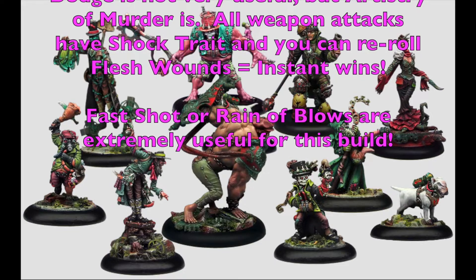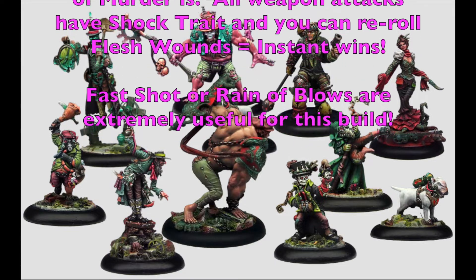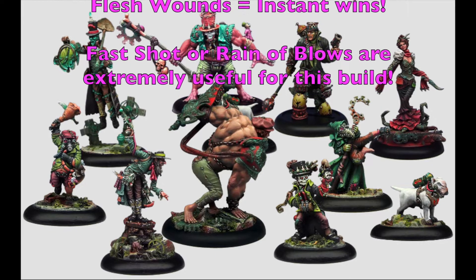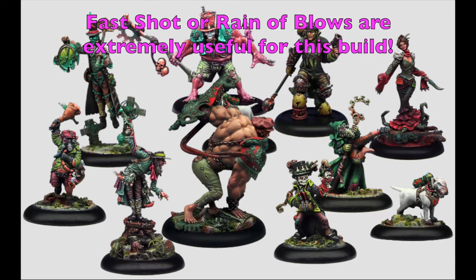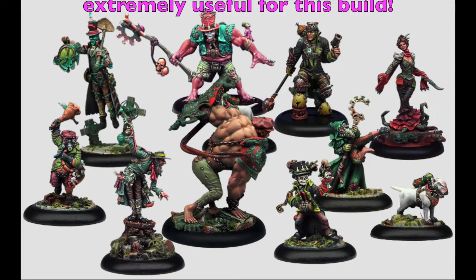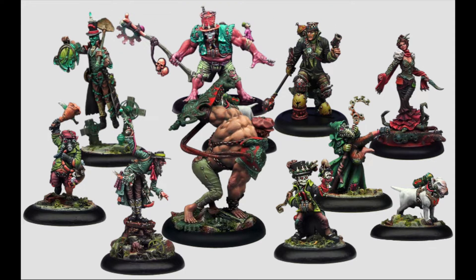The Mass Killer has the Artistry of Murder special rule, giving all attacks the shock trait to make them more deadly, and they also have Dodge. Giving shock traits to ranged and close combat attacks lets you re-roll flesh wounds to fish for serious injuries or out-of-action results. For skills, Fast Shot or Rain of Blows are extremely useful — Fast Shot turns shooting actions into simple actions, and Rain of Blows does the same for close combat attacks.